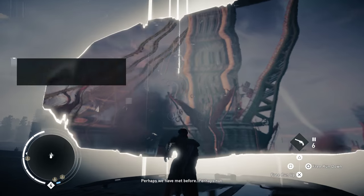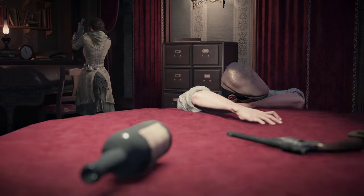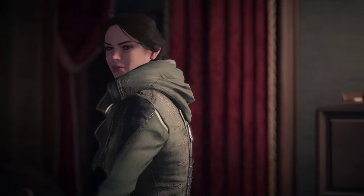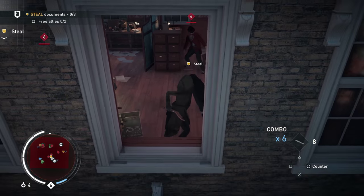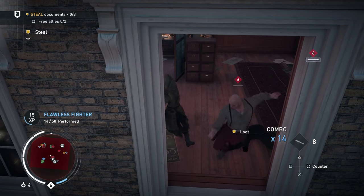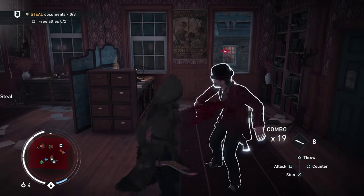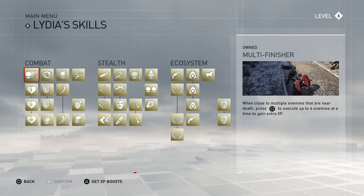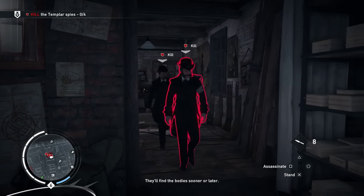Enter that and you'll be transported forward a couple of generations and plonked into the body of Lydia Fry, the granddaughter and great-niece of the game's main two heroes, Jacob and Evie Fry. Lydia, whose parents are off engaging in assassin missions across the continent, was trained in the ways of the stabby wrist by Jacob and Evie in their absence, and she has access to the game's full skill tree of perks, so she's a pretty formidable fighter.